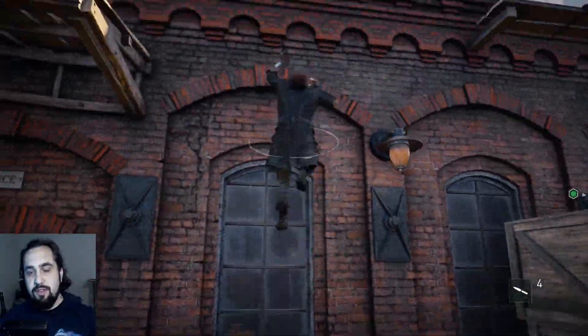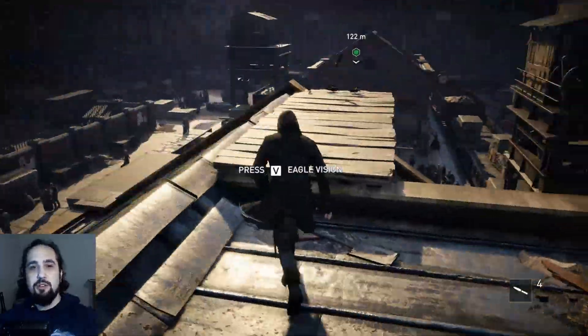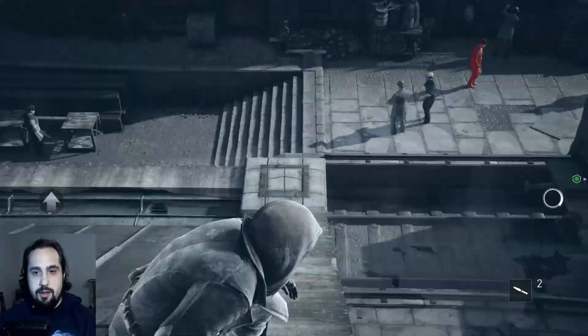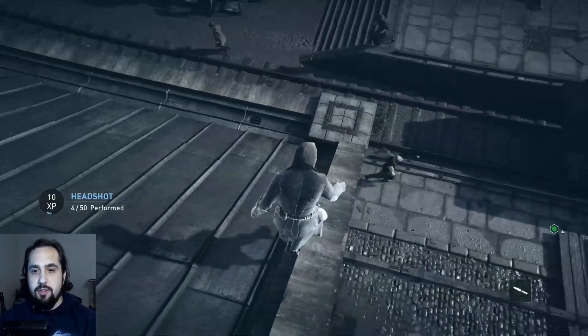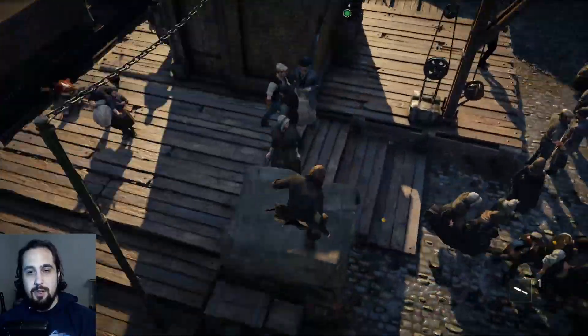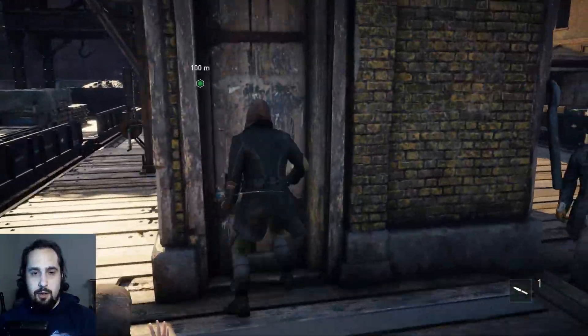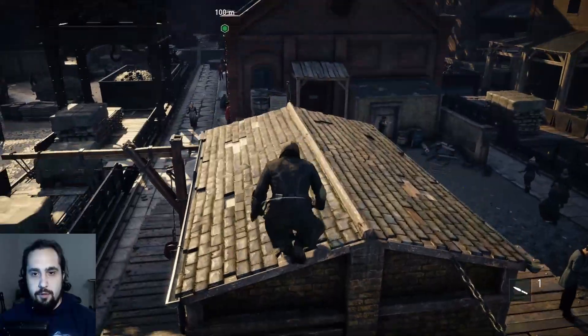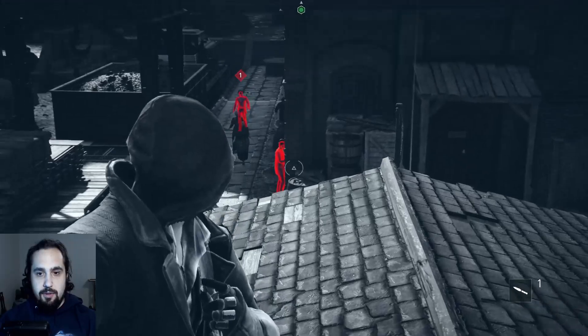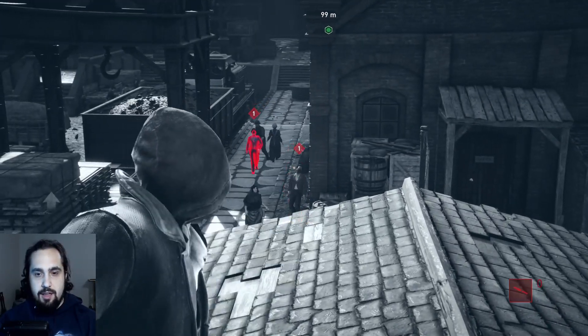We slow down a little here to make sure we don't get seen by the guard on the right — that would be a very unfortunate restart. We kill the guard on the right, the one on the left, and the one over here. We didn't get the air assassination this time because the target turned out to be the one we threw the second knife at, but we still have one knife left.